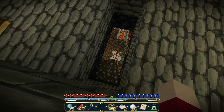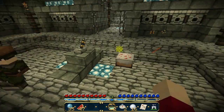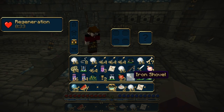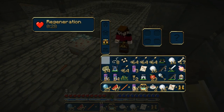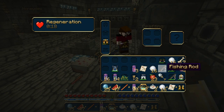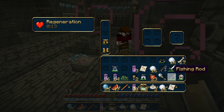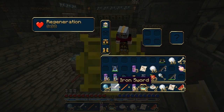I literally just threw your bow down there. It's okay — I don't need a bow, I'm a priest. You're a priest now. I'm going to put your chain leggings on. Why are there like a thousand stacks of arrows if you have an infinity bow? Come on, give me a break — but we finished the instance, the boss is dead.